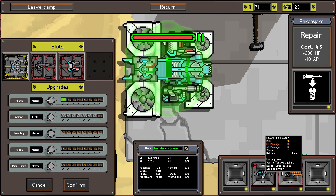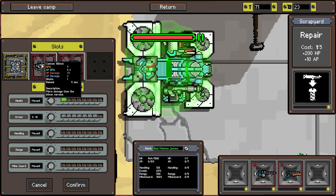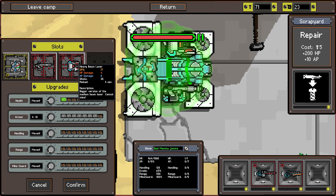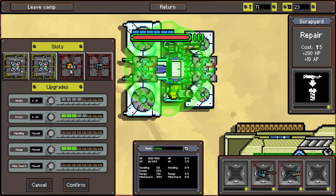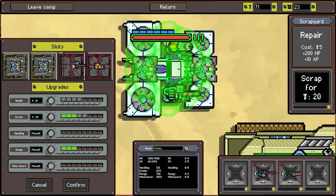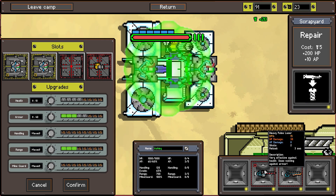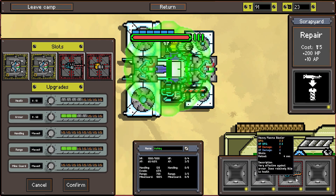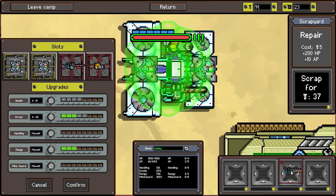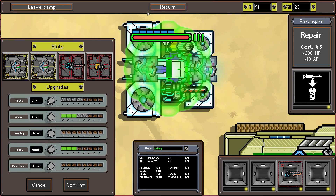We come over here and have a unit very effective against health - 4 and 0, 45 and 2, reload 5, reload 4 - a bigger version of the human laser. We can use that or sell it for 52 scrap. I'm thinking we sell the light pulse laser and equip the heavy pulse laser as an obvious upgrade, and we have the heavy plasma blaster left over as an armor weapon - we can sell that for 37 or equip it on somebody else.